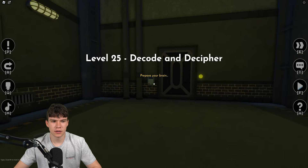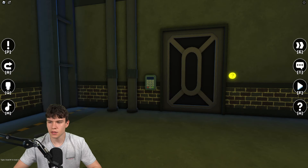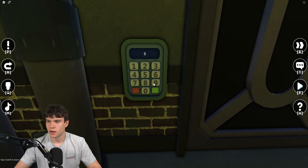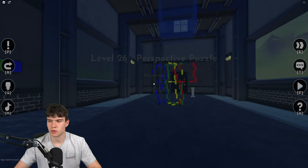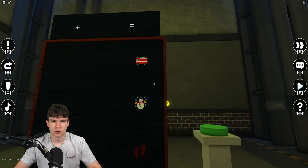Level 25: the code is 9476. Put that in just over there to get to the next area.